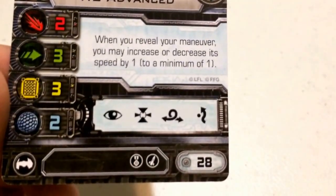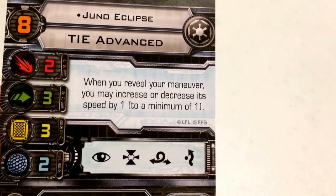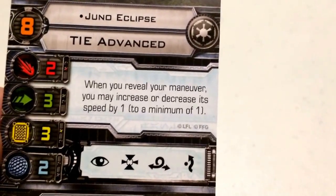Her ability reads: when you reveal your maneuver, you may increase or decrease its speed by 1 to a minimum of 1. So if Juno is going to overshoot her target, she can adjust the speed of her maneuver accordingly to stay on target. For example, if she has a straight 5 but will overshoot, she can decrease it to speed 4 and hopefully stay within range.